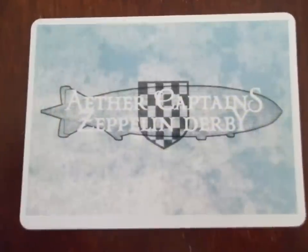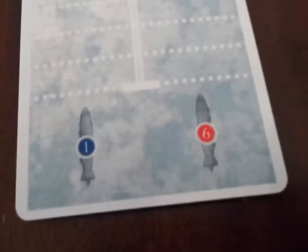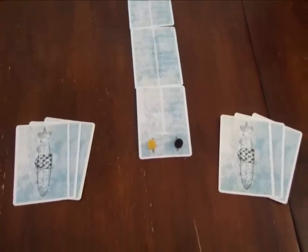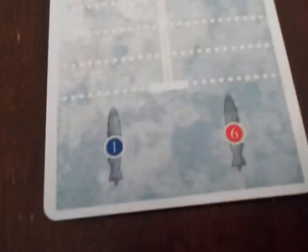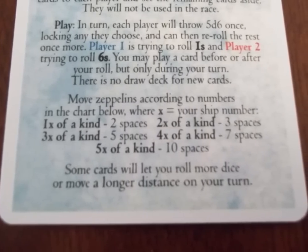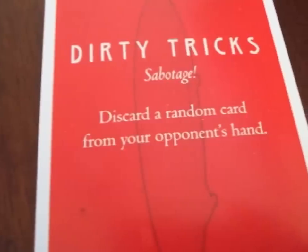To play Zeppelin Derby, set up the Derby Track cards with A matching A and B matching B. Pick a player to be player 1 and a player to be player 2 — they each place one of their markers on the starting space. Each player then gets four race cards, placing the remaining cards aside without looking at them. On a player's turn, they roll 5D6, freeze any dice they wish, and may roll the rest one more time. Player 1 is rolling for 1s, player 2 is rolling for 6s. They then move their marker per the chart on the rules card: 2 spaces for 1 of their number, 3 spaces for 2, 5 spaces for 3, and so on. Players may also play a card either before or after they roll their dice, but only on their turn.